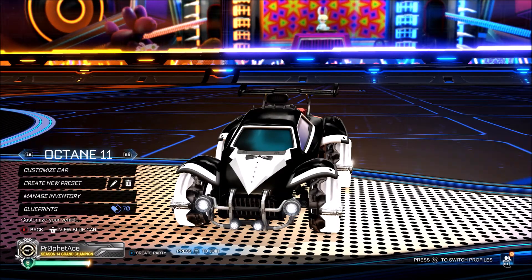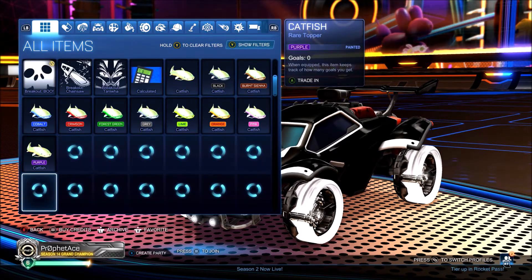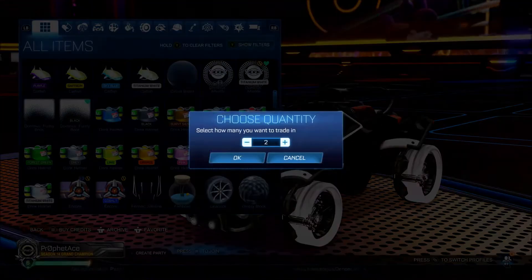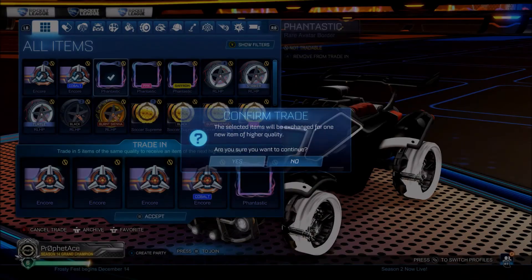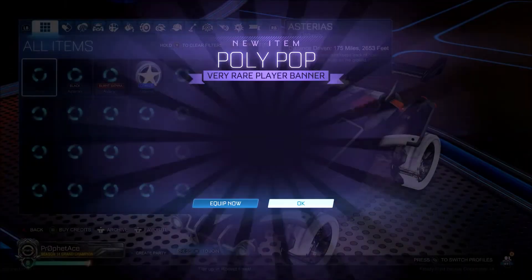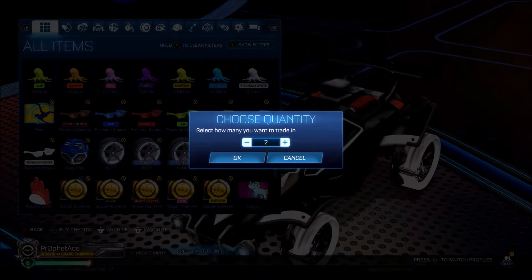Hopefully that helps you out. Now we're about to trade up our rares. Got some Encore banners here — let's trade them up. We got Metal Carpus. We can just get rid of all the banners. We get another banner back. Got a Polypop banner. Next up, RL HP wheels.